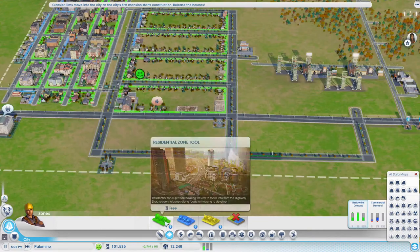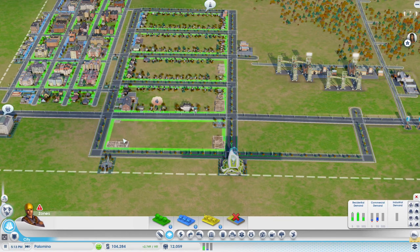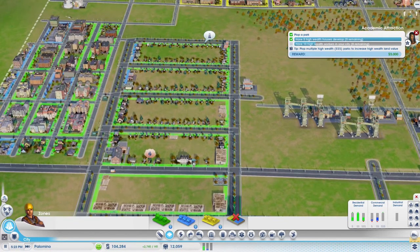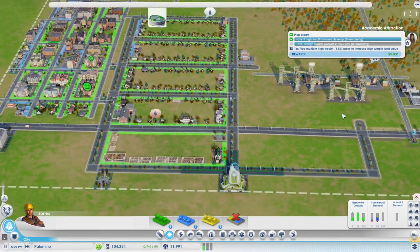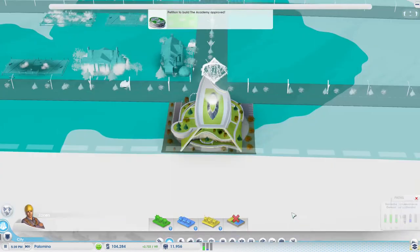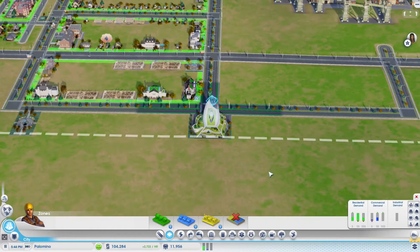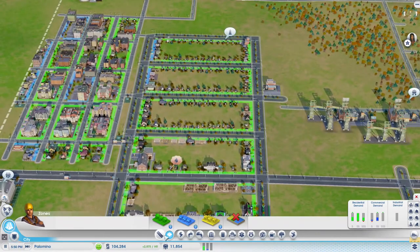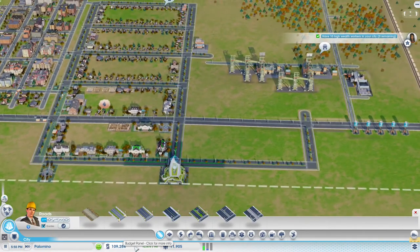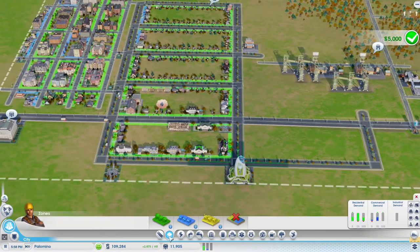Let's make this entire block all high wealth, so hopefully we can get five high wealth houses and ten high wealth workers. Wow, look at this - we can even add stuff to it. We can do that later should we feel the need to. Any issues? Aside from us having 109,000 - oh, that went very quickly. 5,000 - good stuff.